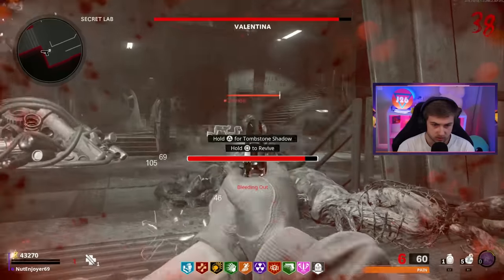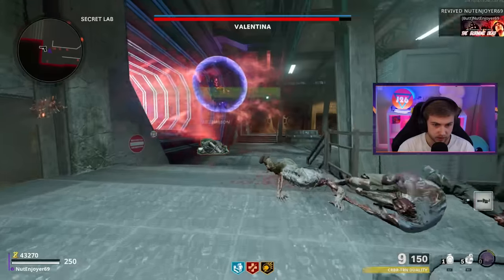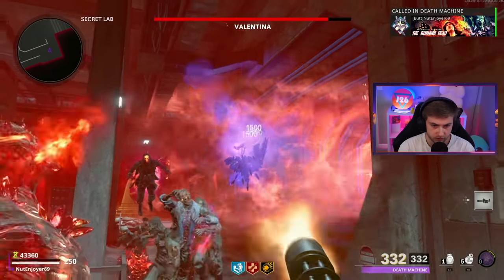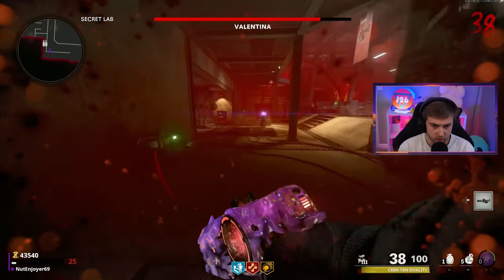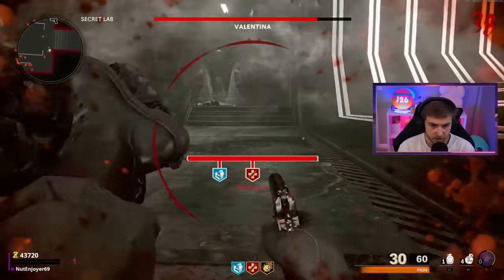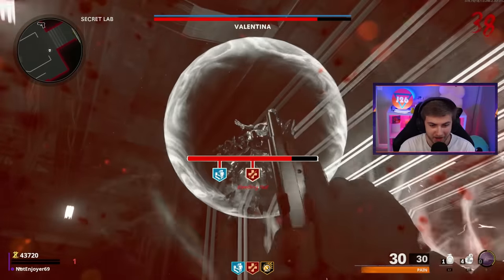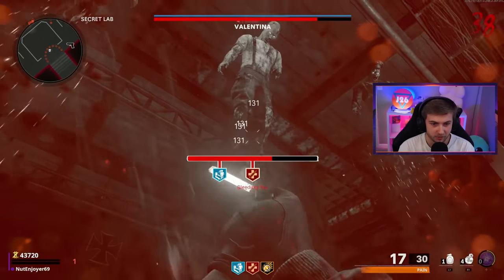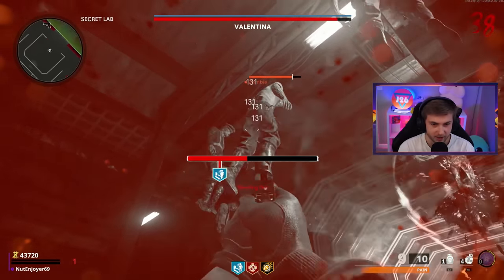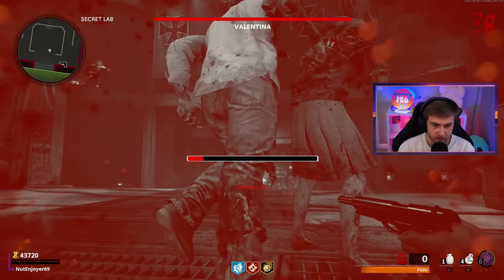I somehow kill a zombie while down. I don't have Electric Cherry to get me back up so I guess I'm gonna have to use self-revive. Please don't die on the boss fight. I'm just gonna start using my Death Machine. I broke her shield but now I'm not there to get it. I'm down again and I have to kill a zombie to get back up. I think we're actually gonna fail this. Valentina wins, the Dark Aether takes over, our timeline is fucked. All the zombies literally left the room - I can't even go up there.